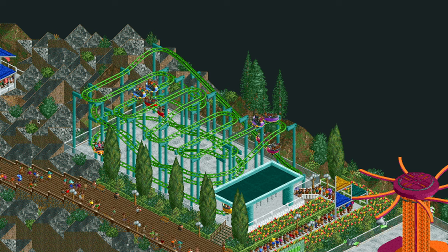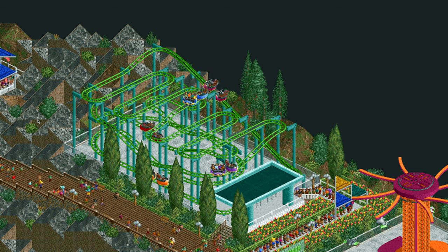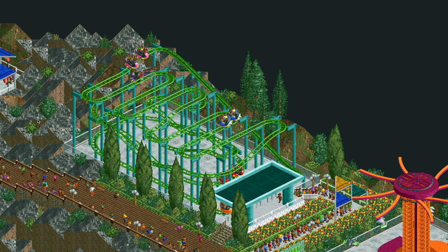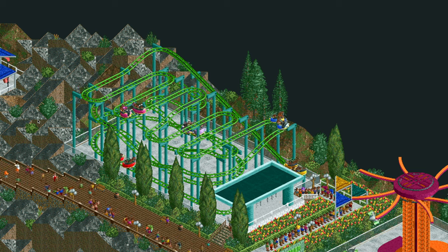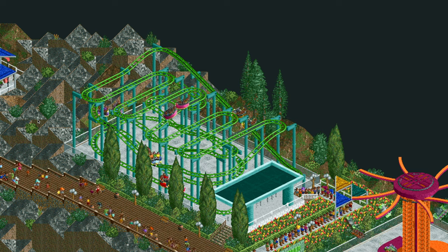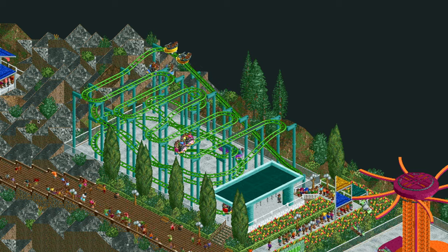Here is the park's first roller coaster, Scamper. This is a spinning wild mouse coaster. Many people in Dirk Link's contest complained about the two-car trains, which I do agree are a little bit unrealistic, but I did add the second car to increase capacity because the lines for these coasters are usually very long. If you like this ride design you can download the track — the link is in the video description below.